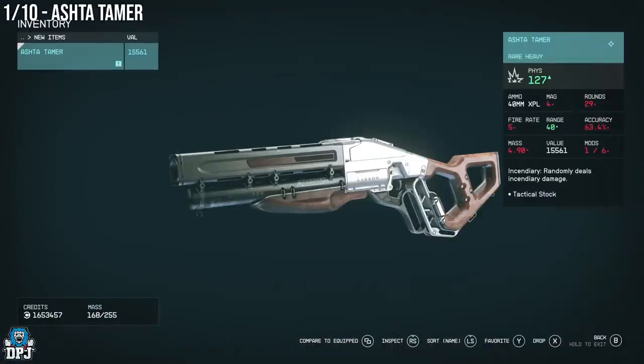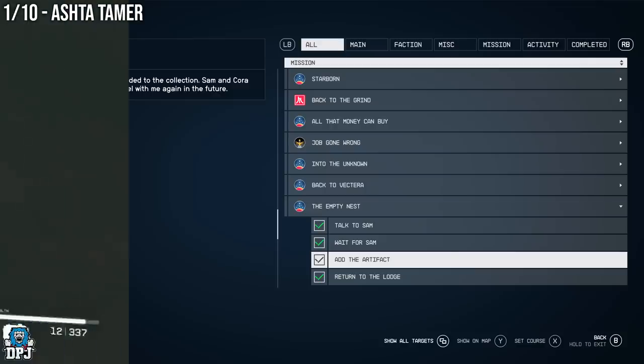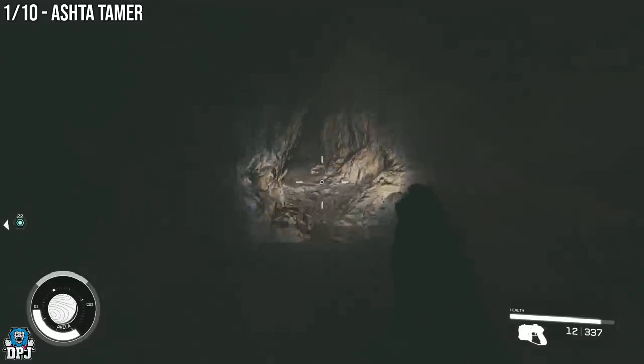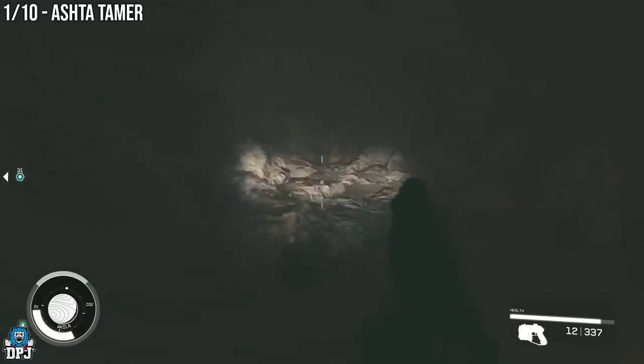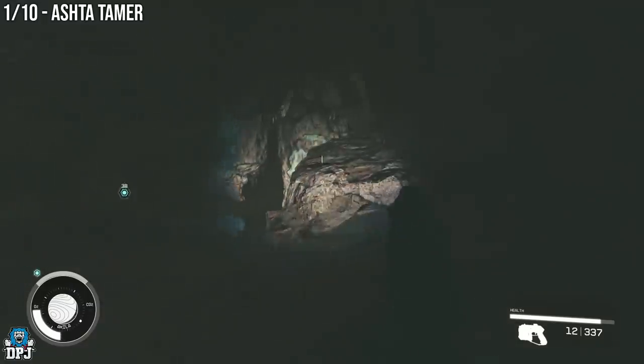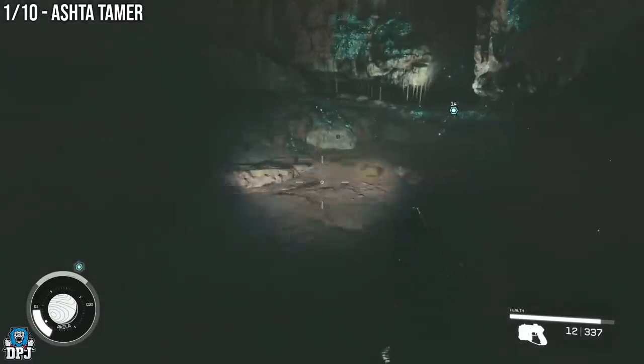We're going to start with the Ashtar Tamer. This is a weapon that becomes available early on during a campaign mission called the Empty Nest. During this mission, towards the end of it, you grab yourself that artifact. This is a weapon within the same cave system as that artifact which can be obtained for you. It's in a weapons case, but if you did miss it, you can come back here at any time and grab it.